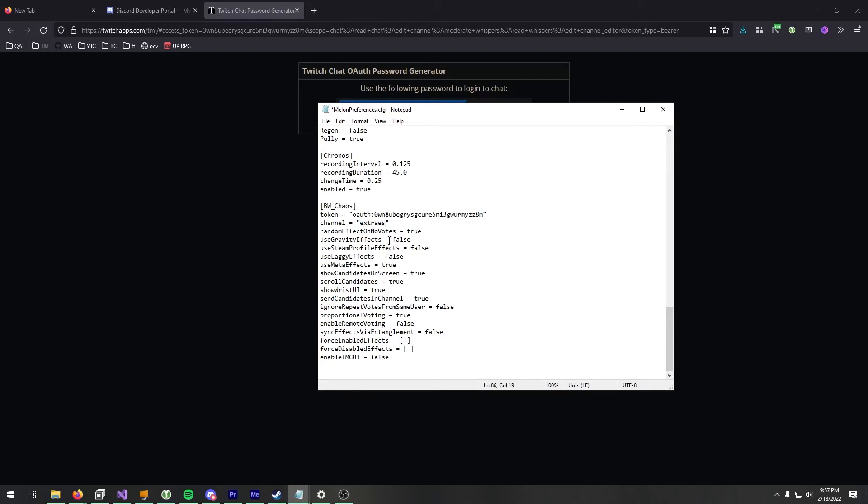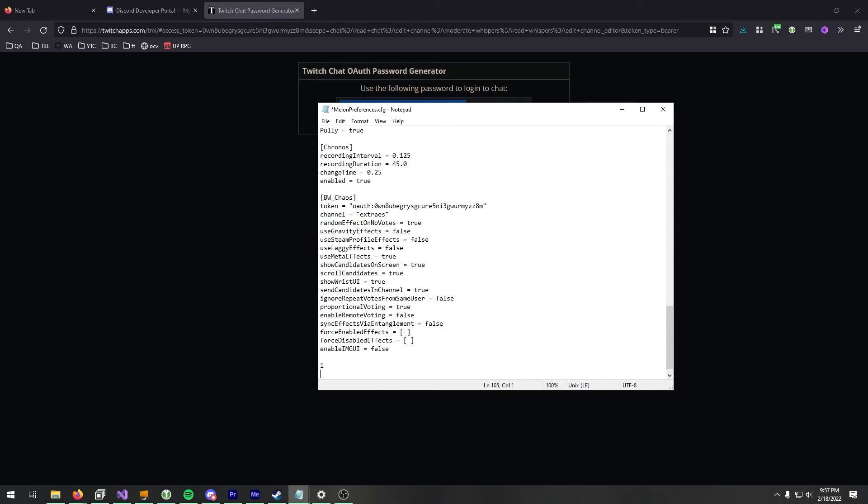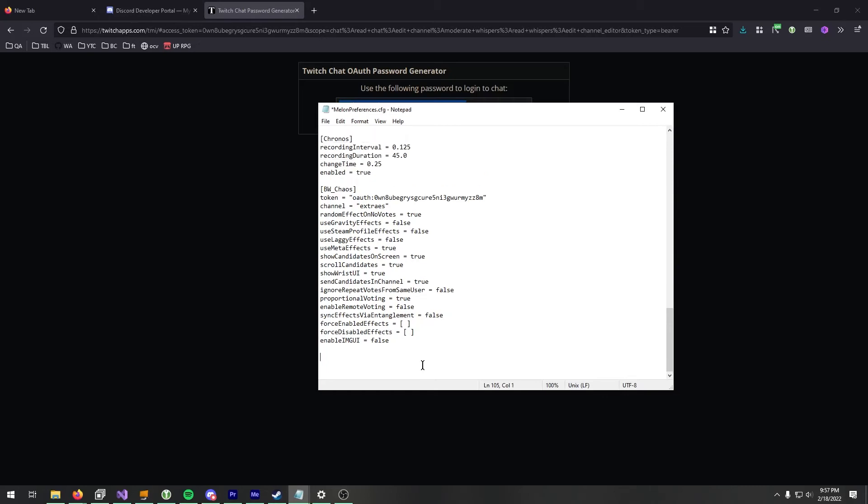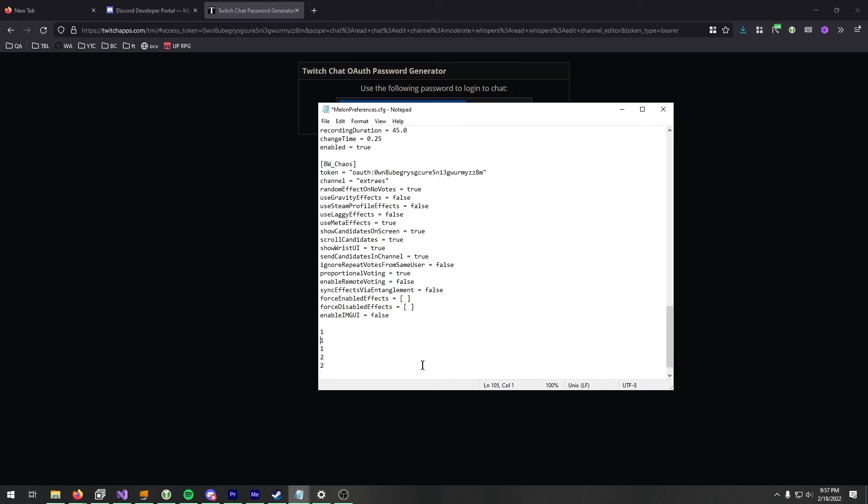It's going to listen to people voting in your chat, and if you want to avoid spam you can use slow mode. Alternatively, this will ignore repeat votes from the same user — so if someone types 1, 1, 1, 1, 1, it's only going to count one of those. Similarly, if someone votes 1, 1, 1, 2, 2, it's only going to count the very first vote and ignore all following ones.